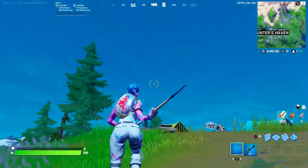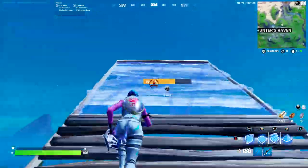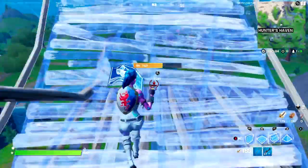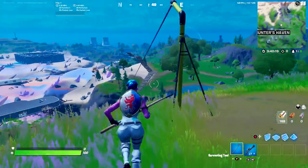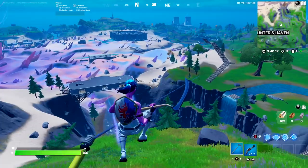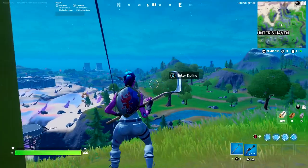So basically what you're going to want to do for this glitch is you're going to want to hit the X button to enter the zip line. You're not going to want to jump before you hit the zip line. Make sure you're going forward and not back, like to the end of the zip line.